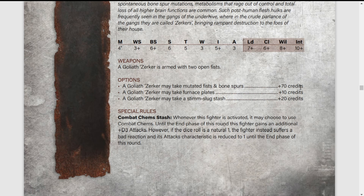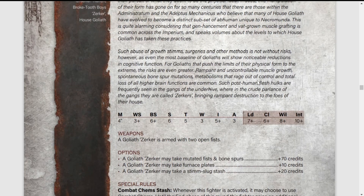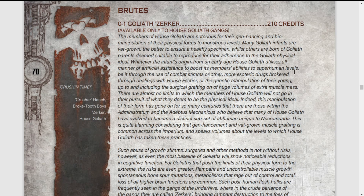Yes, you can give the Goliath Zerker furnace plates — but furnace plates are 10 credits for the Zerker, whereas my Ogrens get furnace plates for 5 credits. Also, if you wanted to take the mutated fists and bone spurs, that's 70 credits. So if you wanted to take everything, that's an additional 100 credits, taking this up to 310 credits. It's not worth it. Really cool model, but it's not worth it. It really isn't.